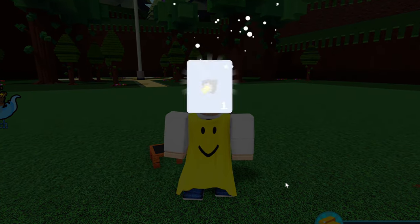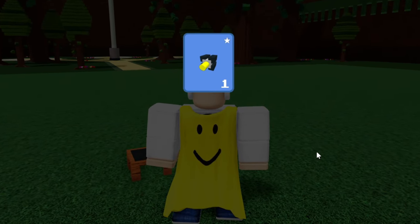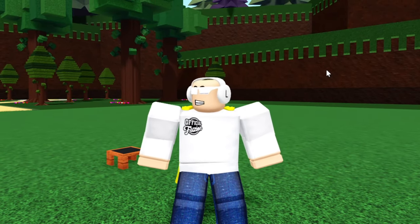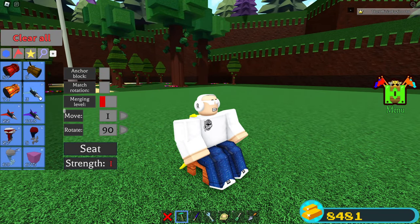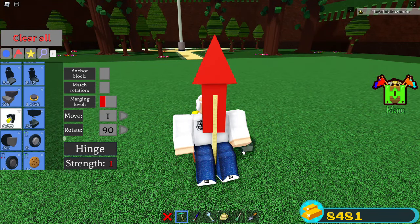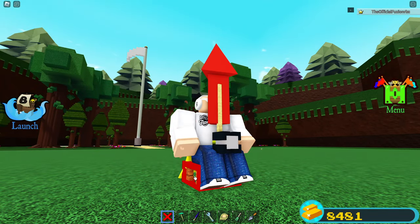So let's talk about the hinge block. The hinge block is a block inside of the game that's a hinge. It's 50 gold inside of the shop, and it is the key to many gold glitches. I'm going to show you three fast gold glitches with this hinge. Number one: we're going to scroll inside of our inventory, have anchor block turned off, place a classic firework, and then grab a hinge. I'm going to add a candy for some extra speed, and then delete the seat.